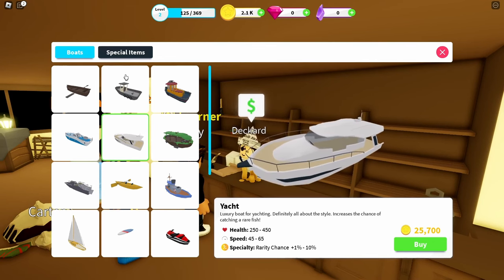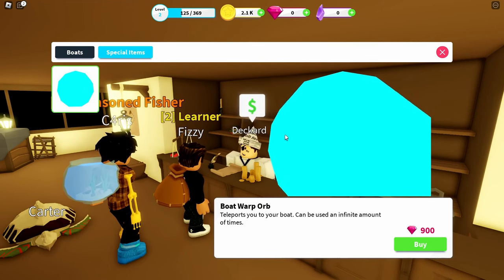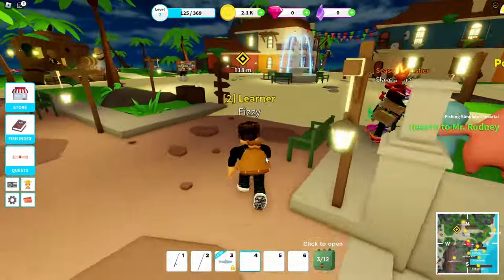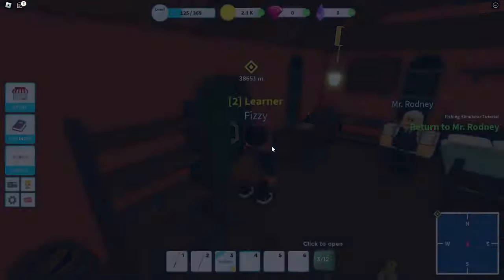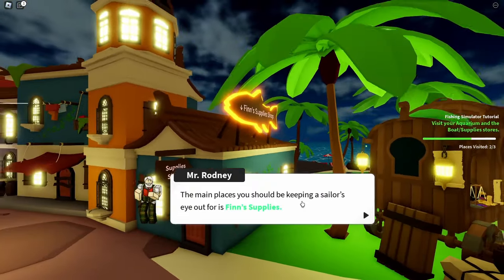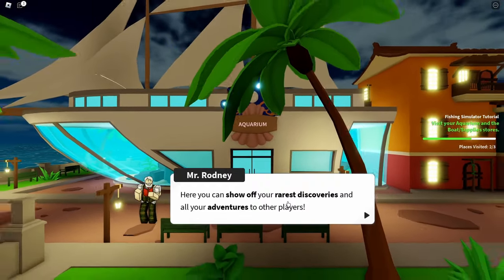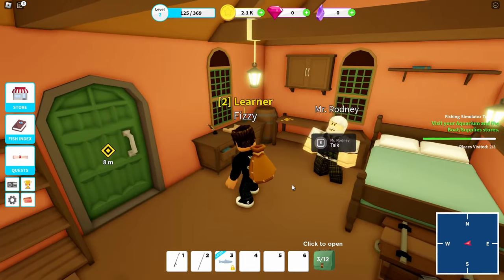There's also a boat warp orb that teleports you to your boat - I've never seen a reason to use that. You want to get the first better boat as soon as possible, and also a backpack. Let's go talk to Rodney. He says the main places you should keep an eye out for are the supply shop, the boat shop, and most importantly the aquarium. The aquarium is just to show off fish that you caught that are really good - it doesn't really do anything outside of that.